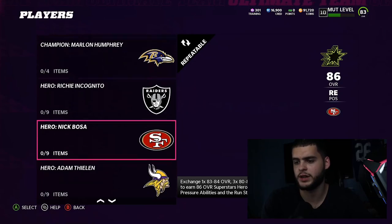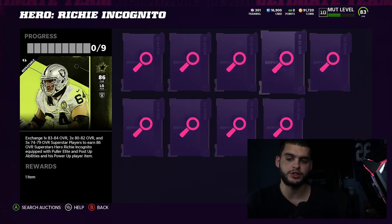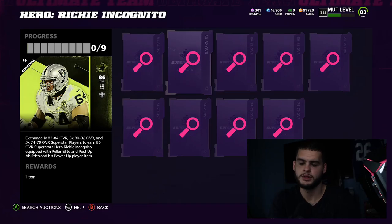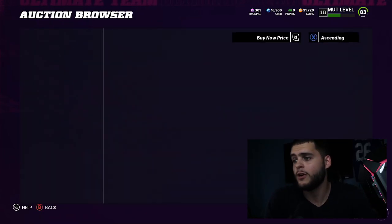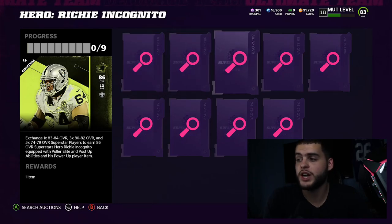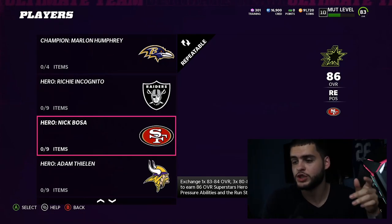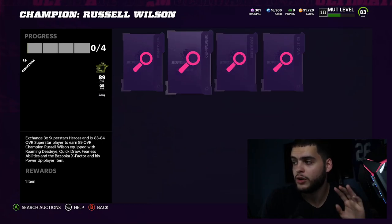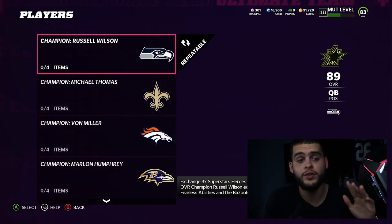For example, the Richie Incognito set requires 83-to-84s — just by playing the Russell Wilson solos I'm getting three minimum. If you get lucky and hit an 83-to-84, you can finish all four requirements. You can always buy these for about 17K. You could almost do one and a half sets from solo rewards alone. That makes these sets significantly cheaper — if you can get two Superstar Heroes for almost free, you only need to buy one for maybe 40-60K. I'll make a whole video going over exactly how to do these sets cheaply.